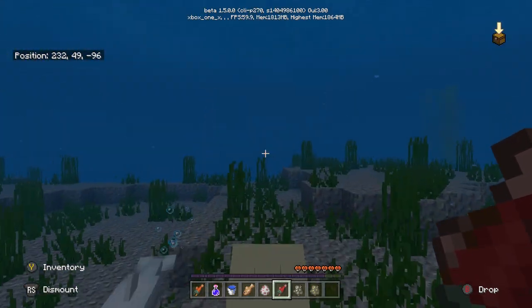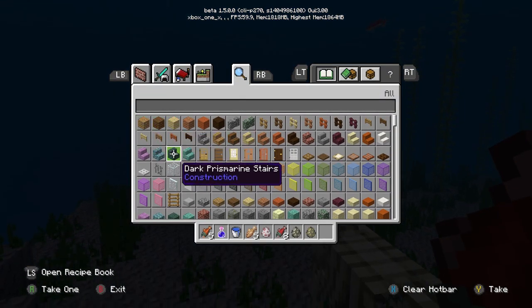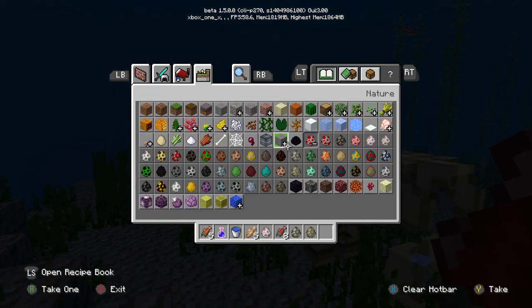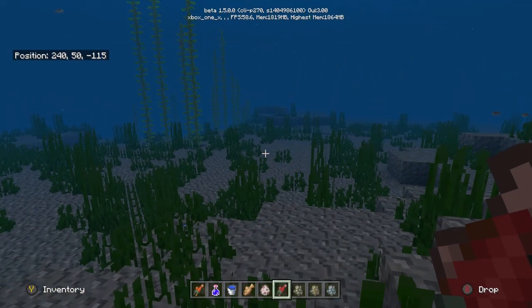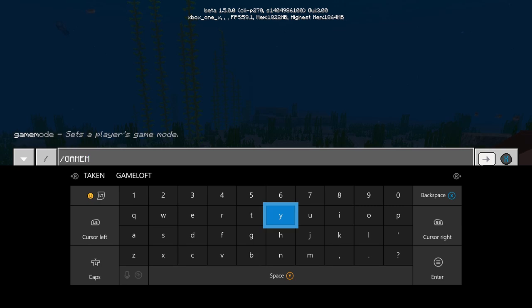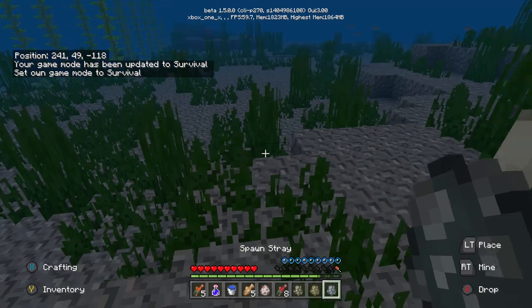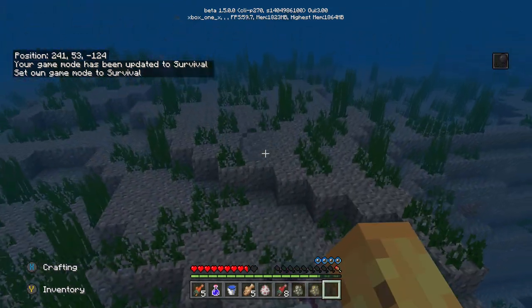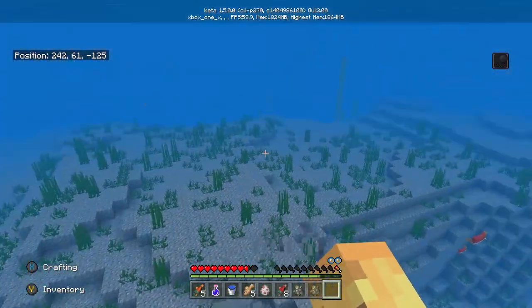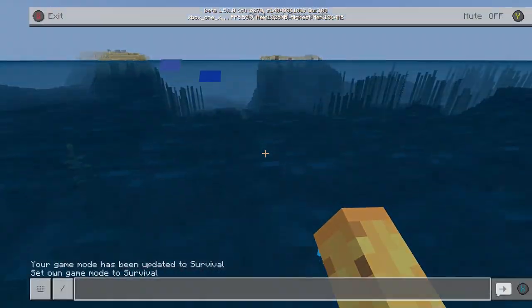On to the next change: skeletons and strays will switch from ranged to melee attacks while underwater, then switch back out of water. If you grab yourself a stray egg, they will actually attack you with melee underwater because they know their arrow doesn't work down there. As you can see, he knows he can't use his bow even though it's enchanted — it just doesn't work down here — so instead he tries to hit me with his bow. It's an interesting change making them melee-based mobs when underwater.